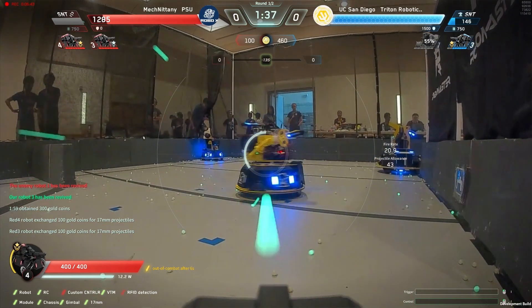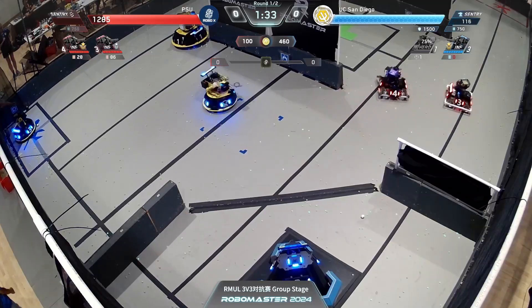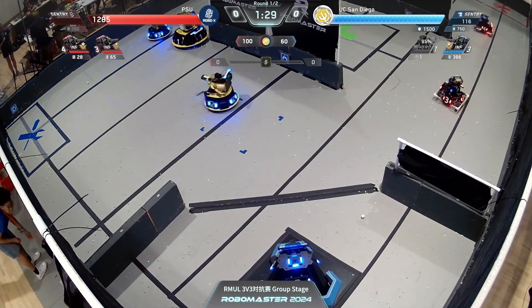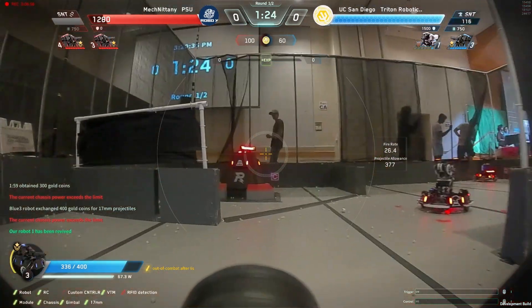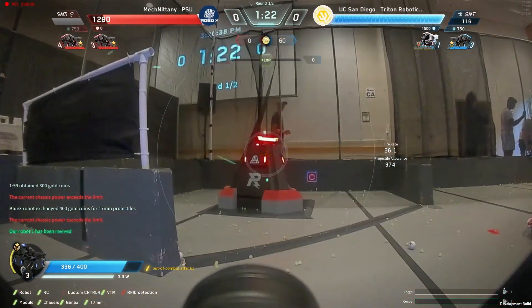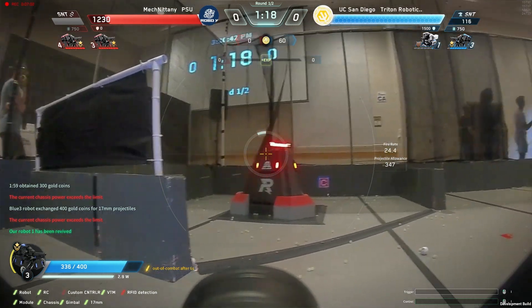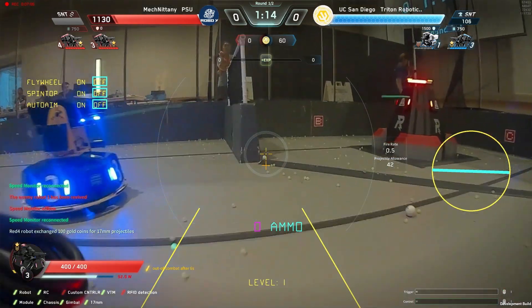PSU now chipping through the sentry health of UCSD with a minute and 30 seconds left to go. This is not an insurmountable lead — they need to finish off the sentry and then deal a pretty significant amount of damage. But it appears the flywheel motors of UCSD are having some troubles. Back on the line though, UCSD doing more damage to that base, trying to grab as much of a lead as possible because PSU can still come back at this point.